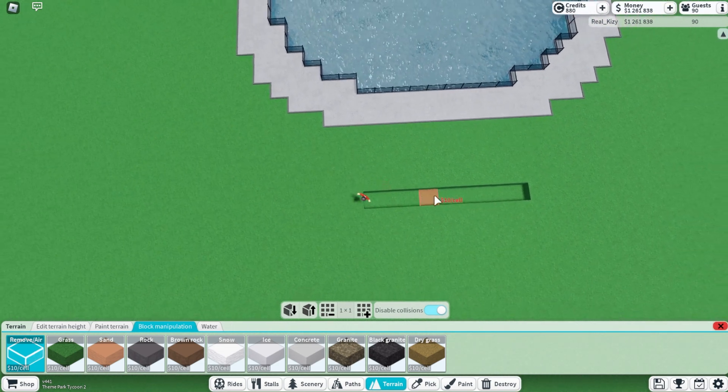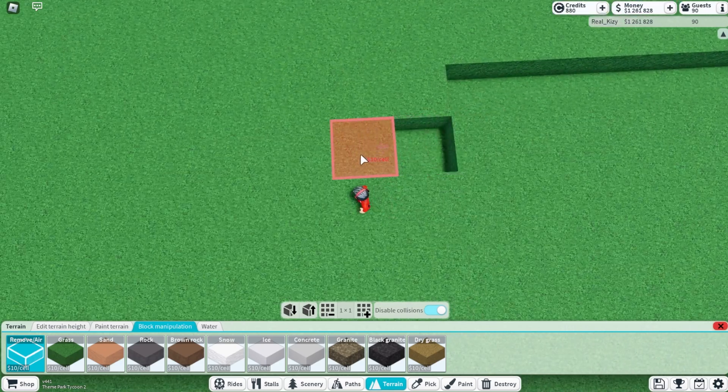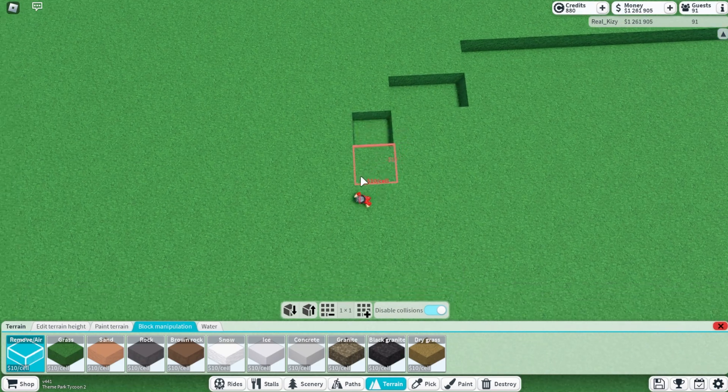That is nine right there. Now to make the really perfect shape, we're going to go one, two, and then just go one. Then go one, two the other way.